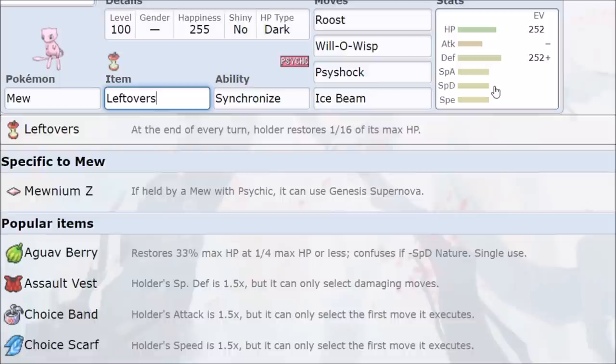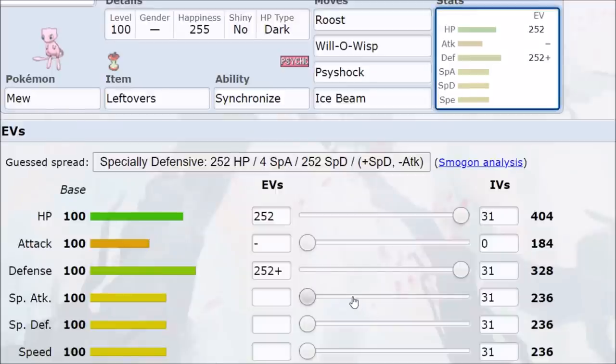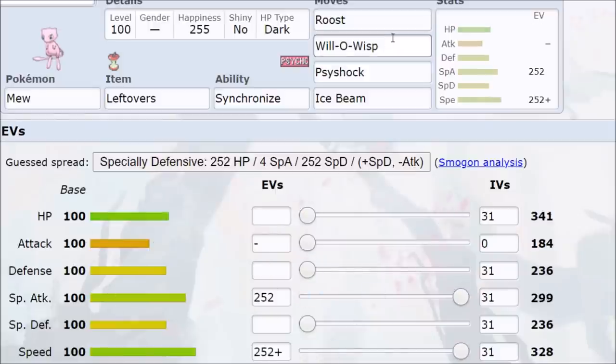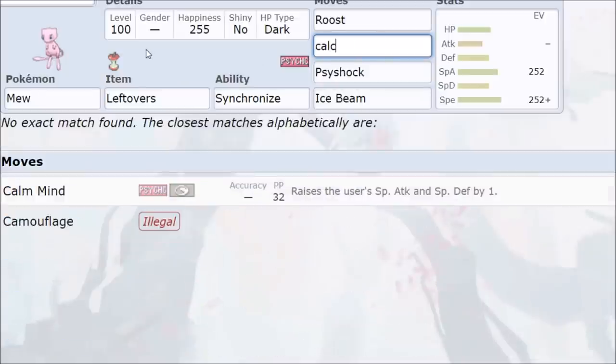You switch in, use Will-O-Wisp on a physical Pokemon — that cuts their attack down even more — and then whittle them down with STAB and coverage. Pretty much anything that isn't Garchomp using its strongest move or a high-attack Pokemon using a high base power physical move: you switch in, Will-O-Wisp, tank three hits even if you're getting outsped, and then Roost it all back up.